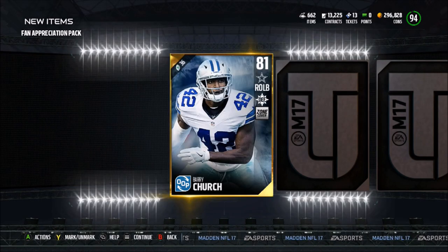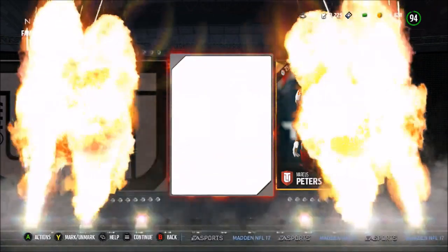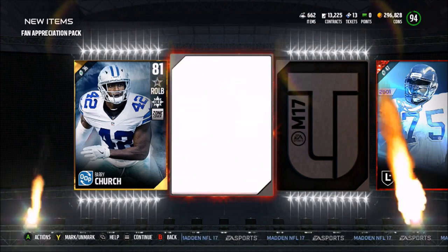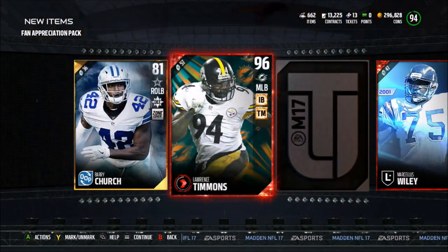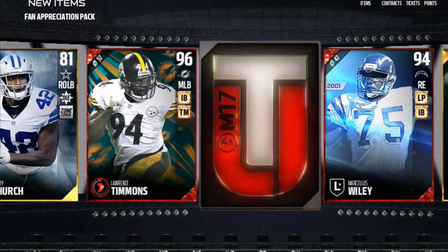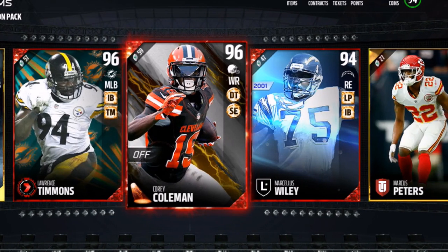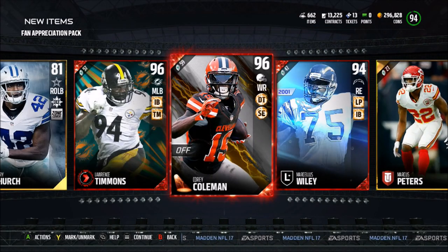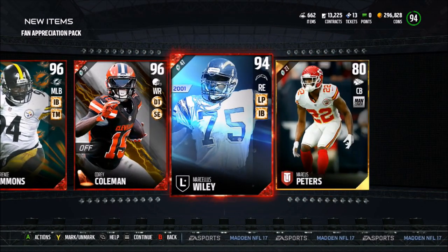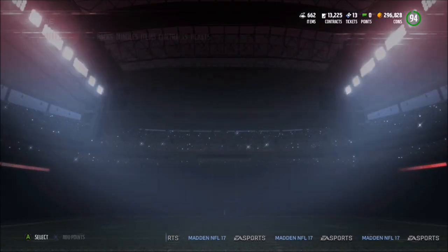On to the next pack — we get an 81 Barry Church, an 80 Marcus Peters elite, and that's a Marcellus Wiley 94 overall. Another base elite — oh my god — 96 Lawrence Timmons NFL Movers! Another elite — oh my god — 96 Cory Coleman! Holy crap, that's at least 100K. Lawrence Timmons is probably around 60K and Marcellus Wiley around 20K. What a freaking pack — this may be my best pack opening of the year.